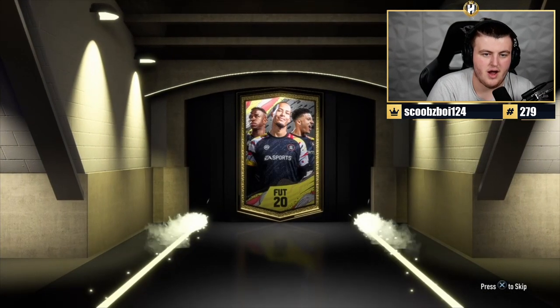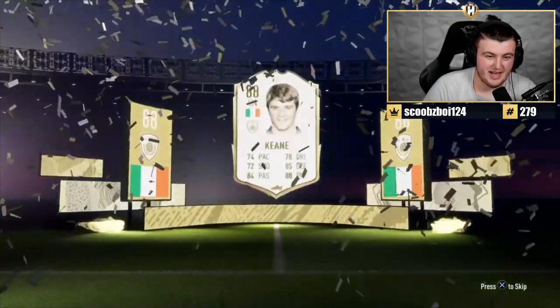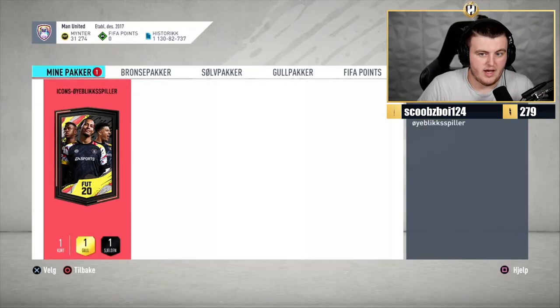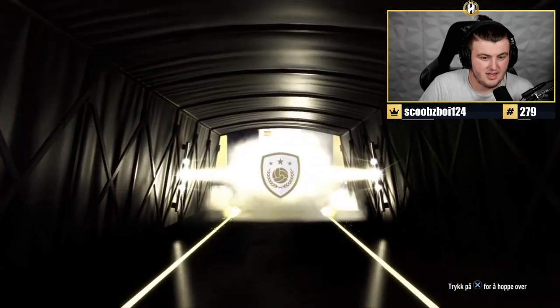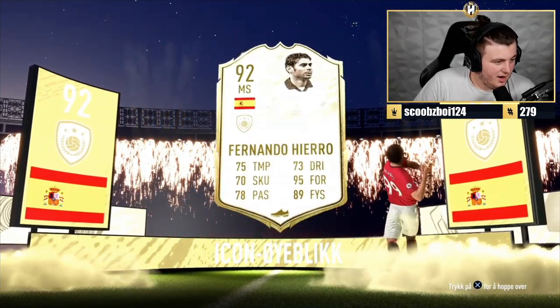Any Icon pack now — go on EA, let's get the best Icon Moments of the night. It's Irish... Moments Keane? Not Moments Keane — it's mid Keane, 88. It's a bit meh — not the worst, but not the best. Next pack — I don't know if that's an Any Icon or a Moments pack. It's going to be Spanish... it is a Moments, I think. It's Fernando Hierro again. EA, don't give us the same players constantly, man.